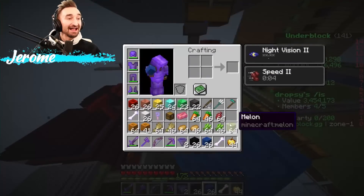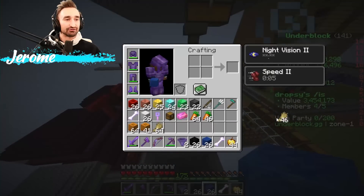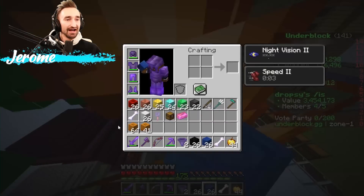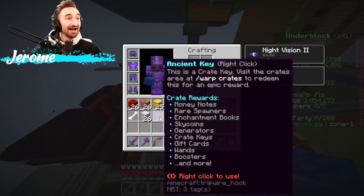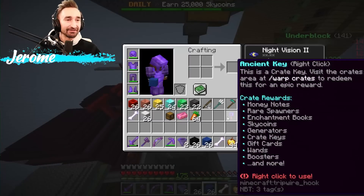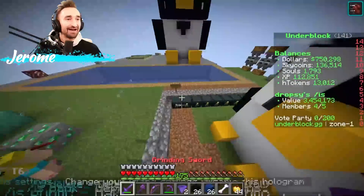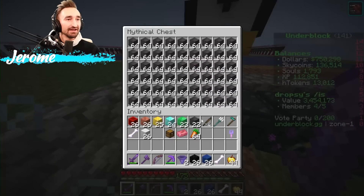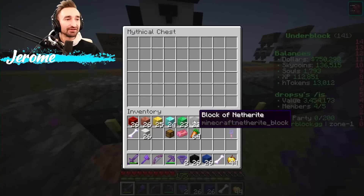That super duper helps us out. I'm just gonna drop all the crops we have into the crop harvester right here and it gets sorted out for us. We also got an auto sell chest and an ancient key — literally just from breaking the lucky blocks, which is awesome. I got a ton of other blocks that'll add to our island value.